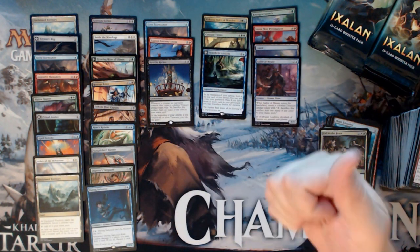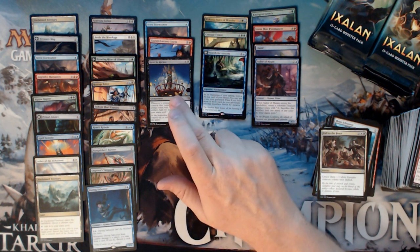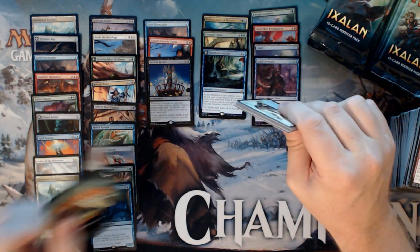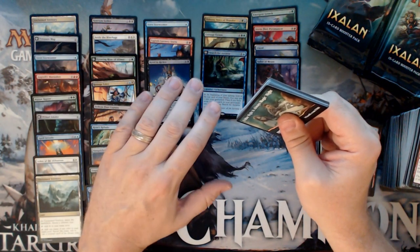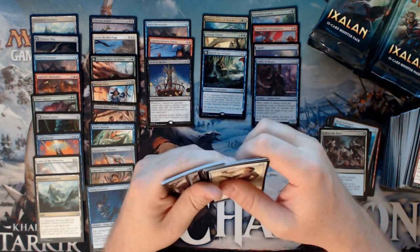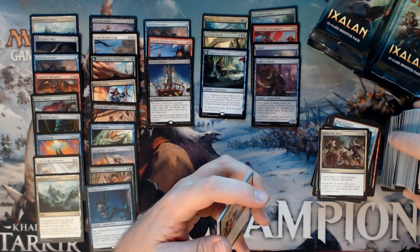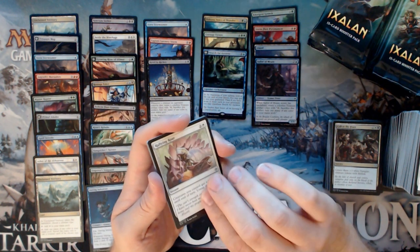Tons of obstruction, tons of discard, every bit of black removal, Azor's Gateway, Revel in Riches, a bunch of token-generating pirates, four Treasure Maps — everything. I got Azor's Gateway flipped and then threw down a Torment of Hailfire with however much life I had left. You could either win with Revel in Riches or with Azor's Gateway and Torment of Hellfire, and even if I didn't get Revel in Riches off I could use all the treasures I had left with Torment of Hellfire.